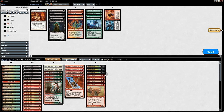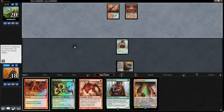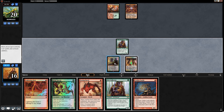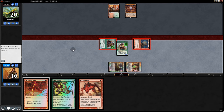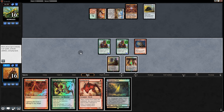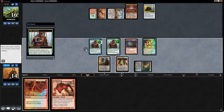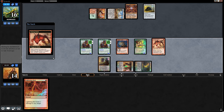Going into game 3 with no changes. Opening hand looks very, very good — double Pelt Collectors, Wild Nacatl, Vexing Devil. We gotta go with this one. Start off with Pelt Collector and pass back. Opponent goes Mox Opal, Grove of Burn Willows, and passes back. We play Goblin Guide — I imagine there's a Bolt coming. Nope, they take the 4. Back to them: Wellspring, and they might be jammed. We go Wild Nacatl, making the creatures 3-3s, then Vexing Devil, making them 4-4s, regardless of whether they sacrifice it.